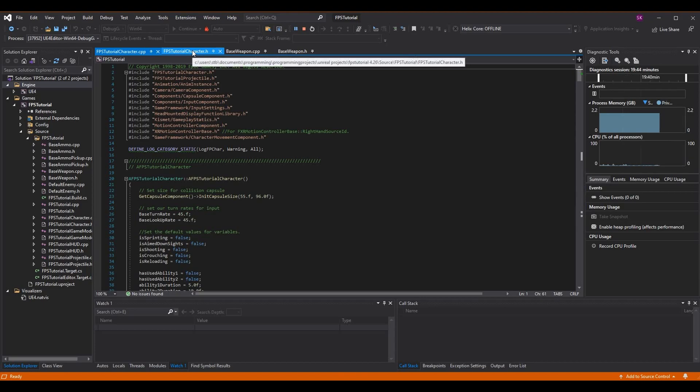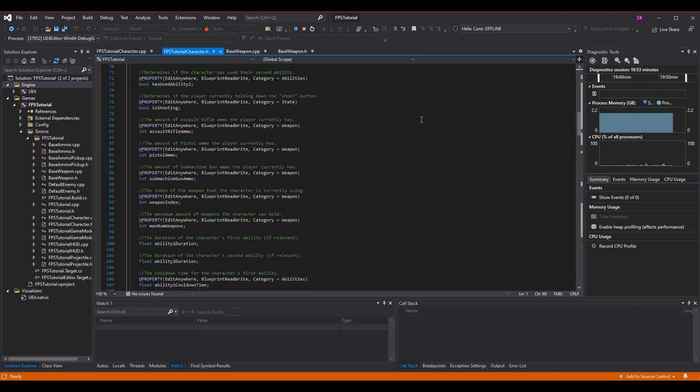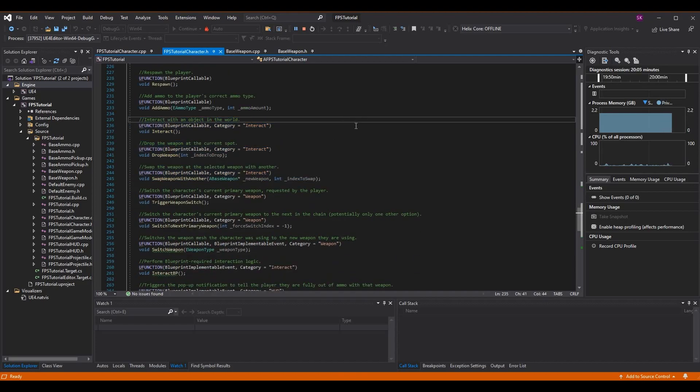Switching to our FPS tutorial character header, we're going to add three new functions today. I'm adding a void Interact function — a generic interact function where we cast to the type of object we're interacting with and do specific logic. You'll see an example of this in today's episode.